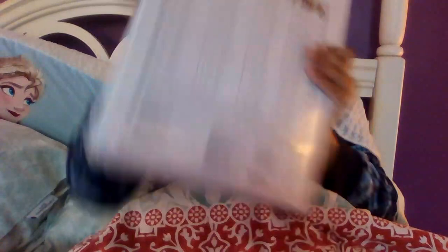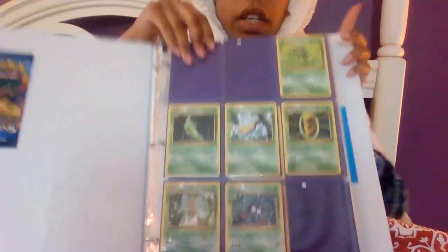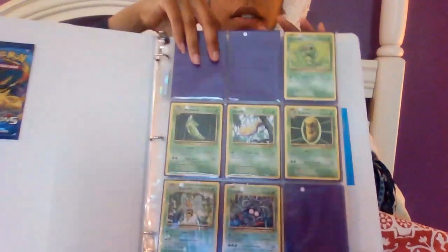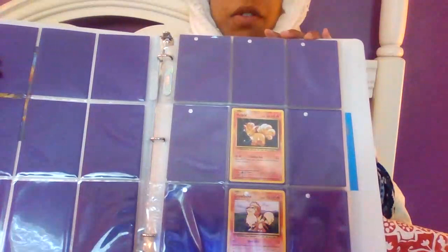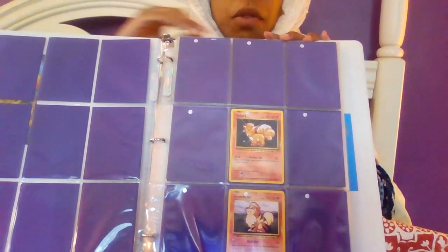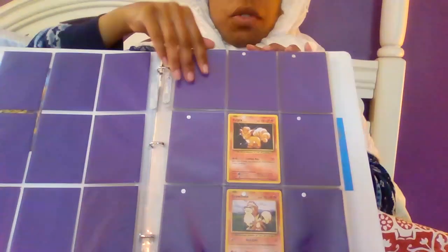Here's the checklist that you get in the theme decks. I only have one pack wrapper, which is the Charizard. This is the regular set — once again, this set is incomplete. I really do like this set because it's like a reprint of the old base set, like the old Wizards of the Coast sets, which is really cool.